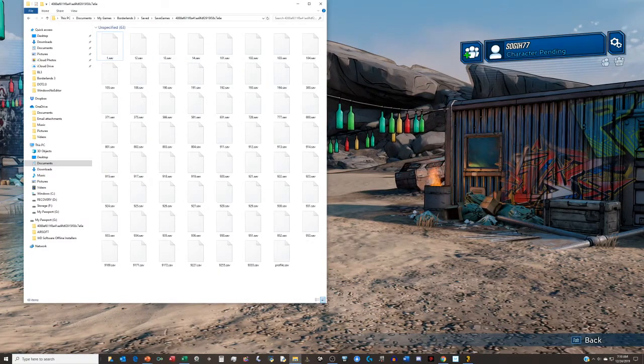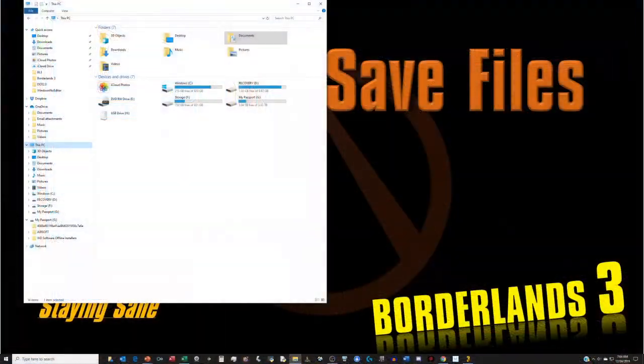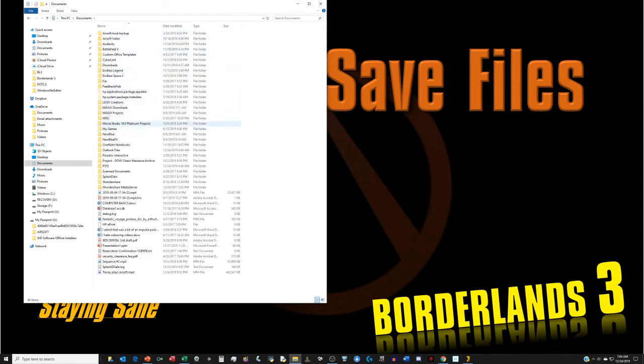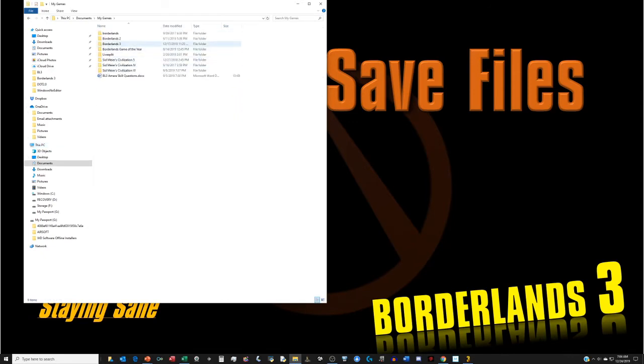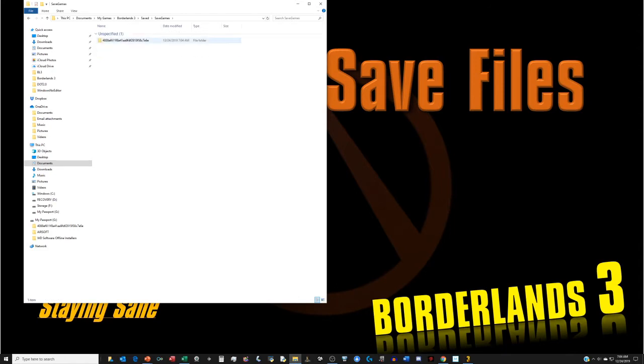It doesn't require co-op and getting someone else to host you - you can do it by yourself. Now what you do is navigate to your save file location. That should be in Documents, My Games, Borderlands 3, Saved, Saved Games.